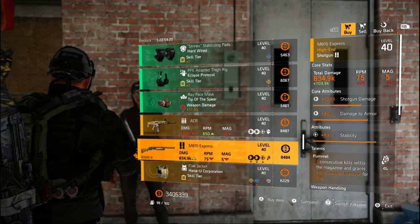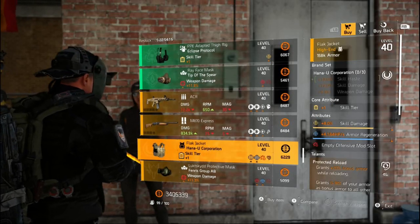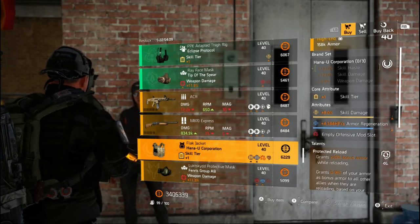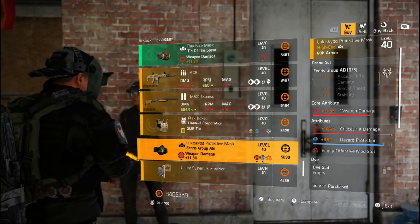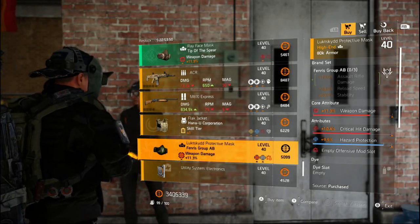This M870 is a skip as well — poor rolls and Pummel. I'm really not sure if this Henna Yu Chest could be any worse, so leave it where it is. This Fenris Mask is definitely worth grabbing. ARs just got a nice little 9% buff in the DZ this update, so make sure you pick this one up.